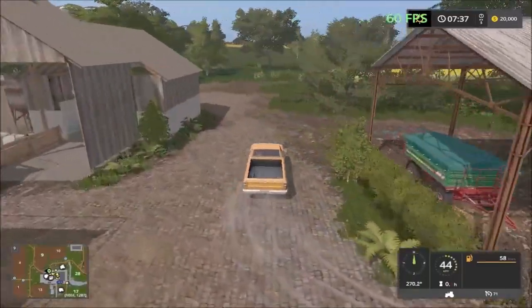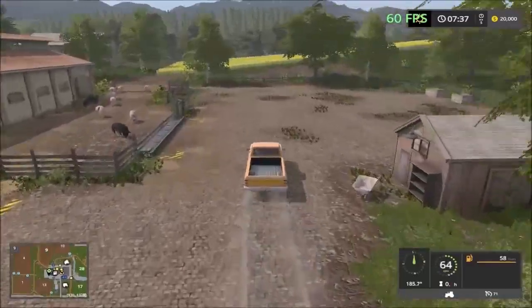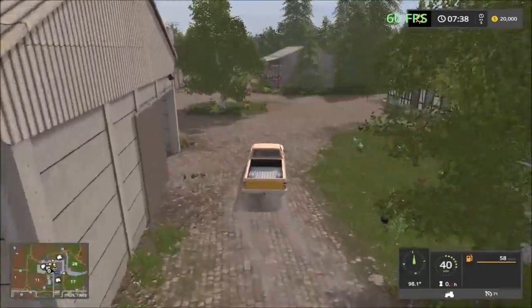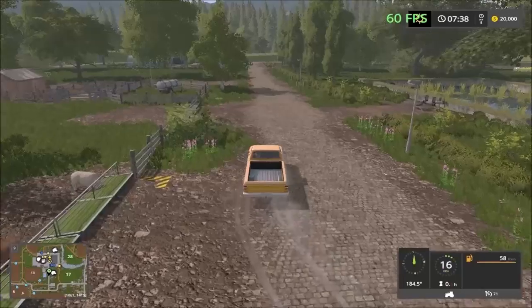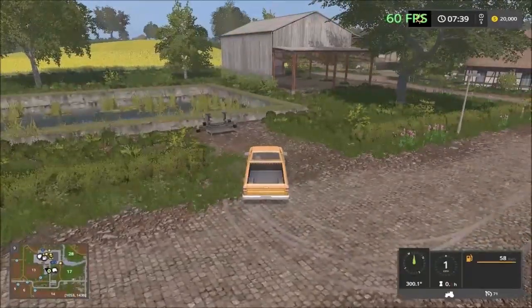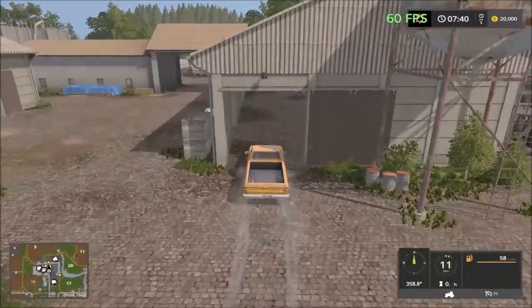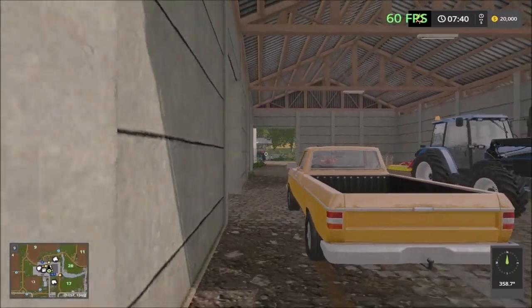Over here we have the sheep facility. Here are the pigs — sorry, there's a pig facility. And then over here we have the chickens, and the sheep are over here too. That's the road taking us south again. We have a small reservoir here so you can fill up water right on the farm. And there's an upgrading garage right on the farmyard as well.